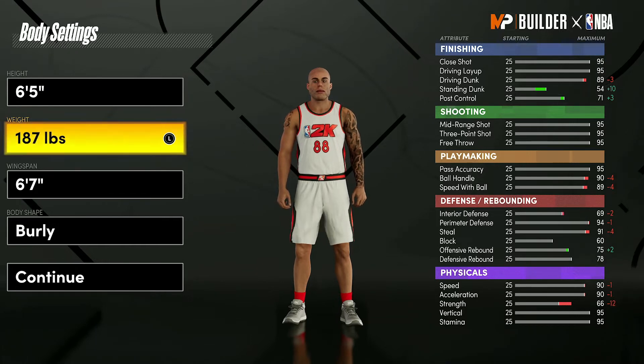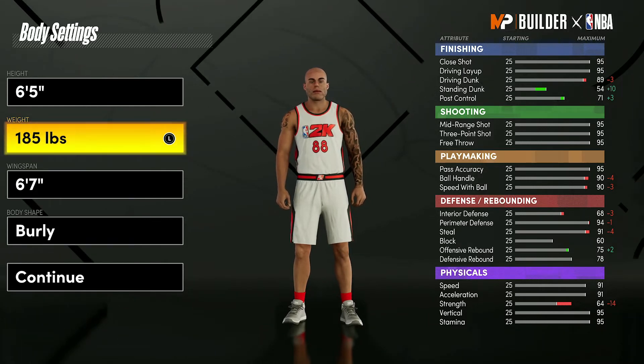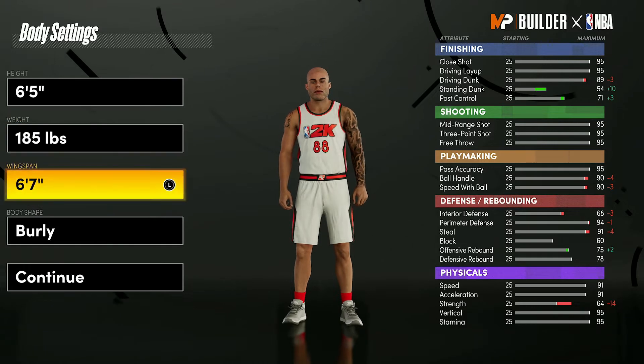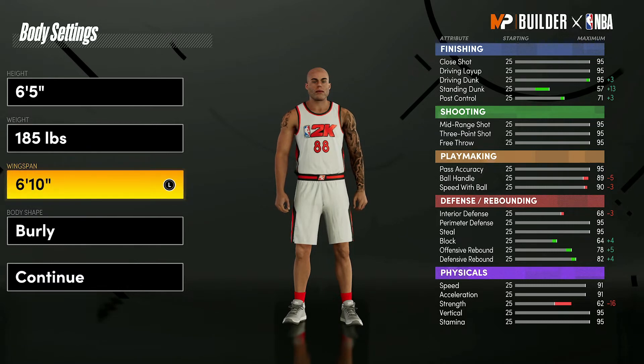For the weight, bring it down to 185 pounds so you get 91 speed and 91 acceleration. Once you get into the Gatorade facility you can get both up to 95, and at 99 overall they'll both be at 99. For the wingspan, bring it up to six foot ten — this gives you a 95 driving dunk, 95 mid-range, and 95 three-pointer. Six foot eleven loses the three-pointer; six foot nine loses the driving dunk.